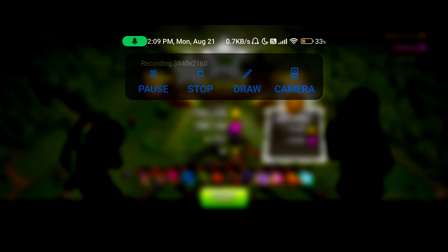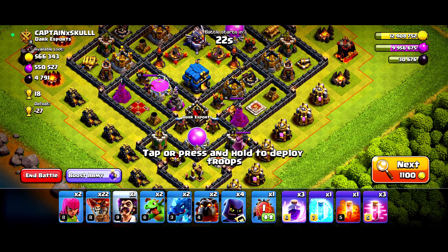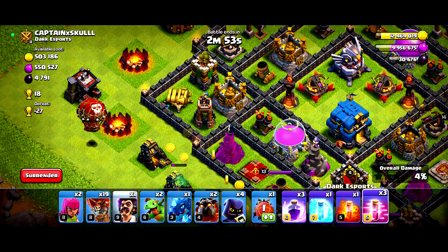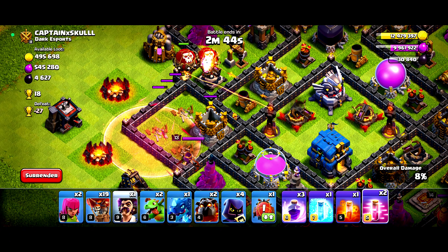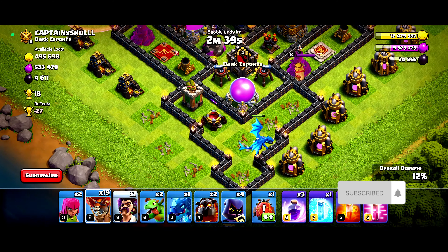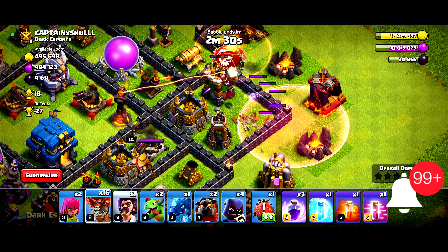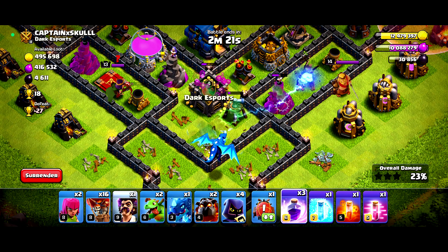We have landed on this base — it's lower level but I'm gonna try my best to three star it. I'm gonna drop in the e-drag over there. Using one, two, three loons to take out buildings and trigger some of the traps. Can it take out the X-bow? The e-drag has done a fantastic job. Doing the same over here — one, two, three loons. The bomb tower is still up — let's drop the rage spell. Let's drop in the party visitor.